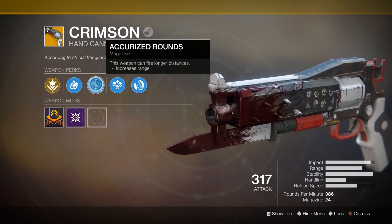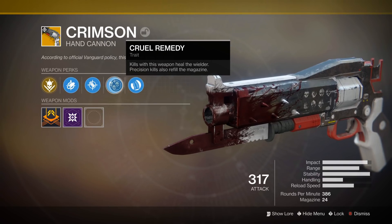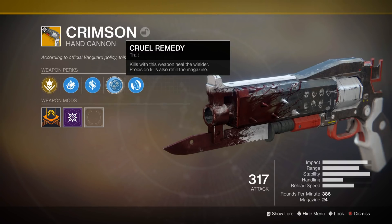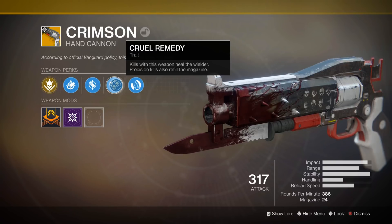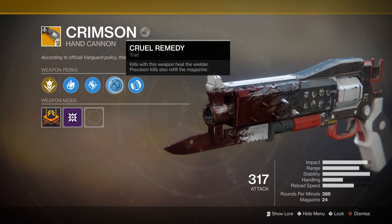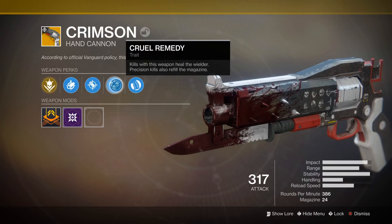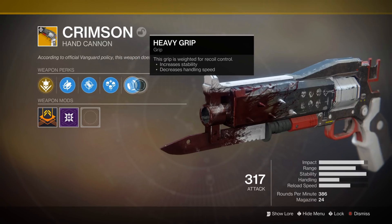It's also got Smallbore for increased range and stability, Accurized Rounds for further increased range, and its special ability is called Cruel Remedy, where kills with this weapon will heal the wielder and precision kills will also refill the magazine. This is a fantastic overall perk, as it allows you to reliably heal yourself upon getting kills, and if you're getting those precision shots, you're going to be refilling your magazine so you can just keep on shooting. It's super helpful in PvE and surprisingly useful in PvP.